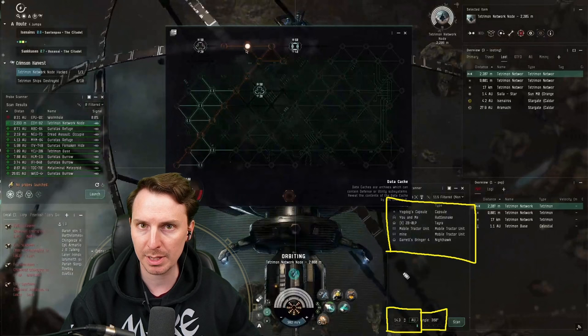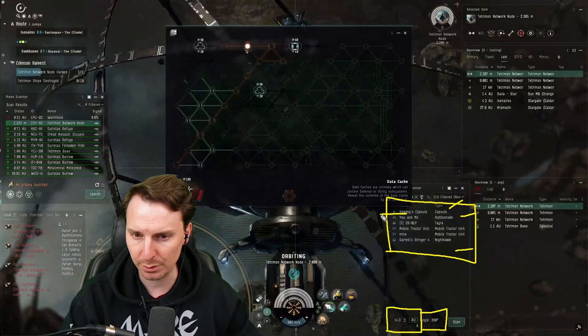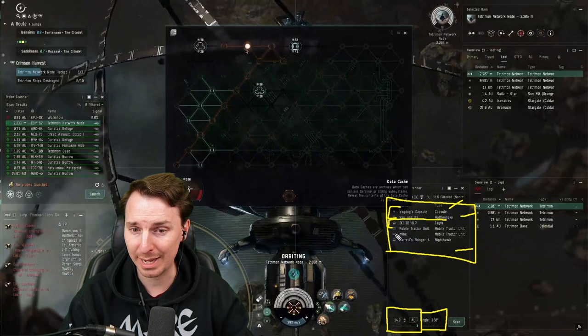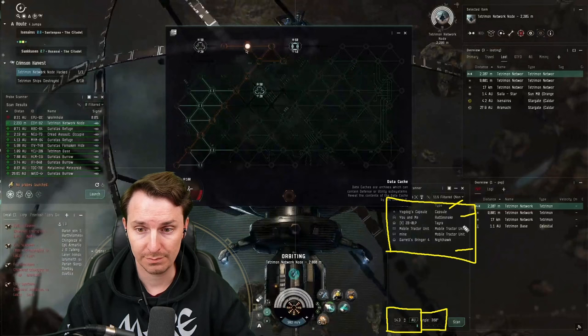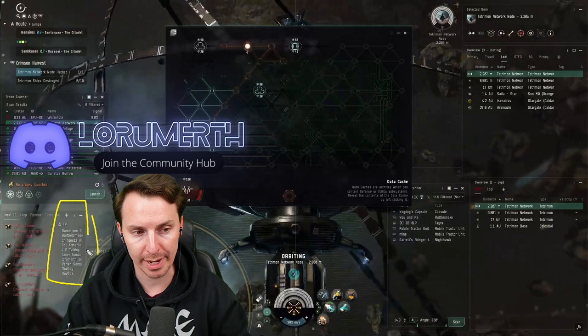If you're in null, really anything on the d-scan you have to be aware of. But in high-sec — we see a Rattlesnake, clearly doing the Crimson Harvest sites; we see a Tayra, a hauling ship; and a single capsule. I'm not really worried about those. This Nighthawk is definitely doing the Crimson Harvest sites — all of these we don't have to worry about. In high-sec, what you should be looking for are roaming bands of Catalysts, Cormorants, really any destroyer. If you see more than four destroyers on this list, time to get out. Make sure you have any known ganking corp members marked red so that when you're looking at local, you can see their names as they pop up.